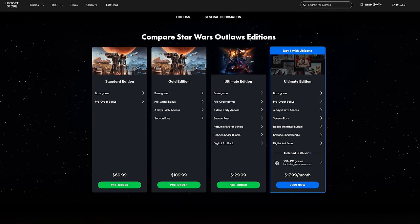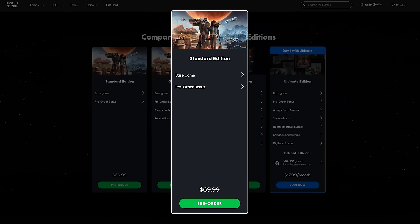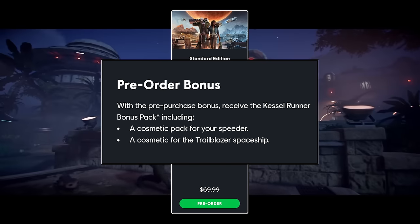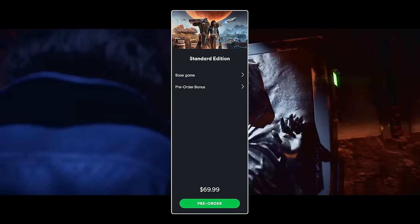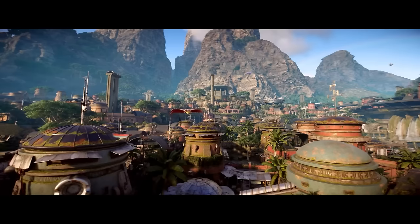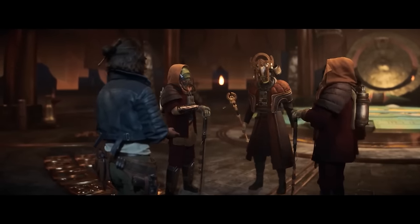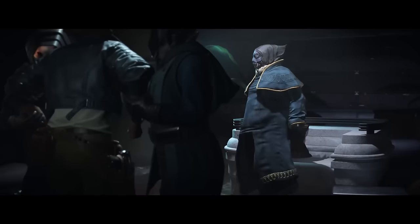For Star Wars Outlaws, we have the Standard Edition, which is naturally the base game — and buyer beware whenever the term 'base game' is used, as the reason for that will become apparent in a moment. It also has a pre-order bonus: a cosmetic pack for your speeder and a cosmetic for the Trailblazer Starship. What those cosmetics look like, we don't know until the game launches. Cosmetic packs usually run about $5, so for pre-ordering you get $5 worth of free cosmetics-only content.